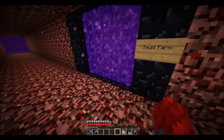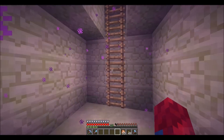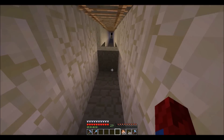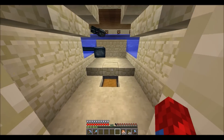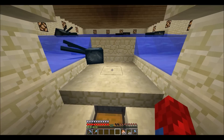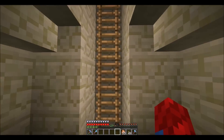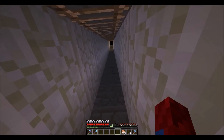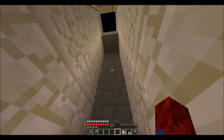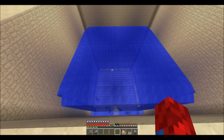Over here is my squid farm that I did in the desert, quite a ways away. This is the area where the ink sacs get stored and where the squids die. I don't have too many because I need those for black stained glass and written books. Coming up to the surface, I dug a 21 by 21 hole from Y63 to Y45. Over there I just have some chests for the sand and sandstone that I mined up.